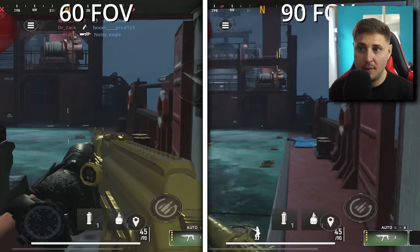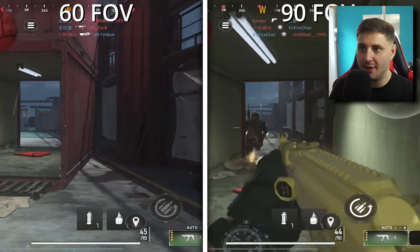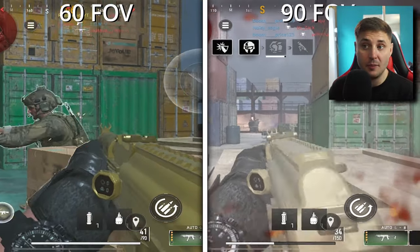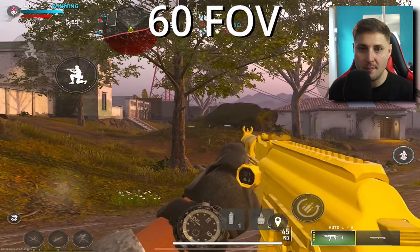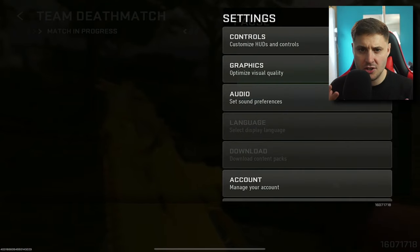We've been complaining a lot about an FOV slider — a field of view slider. Before, the gameplay felt super close and zoomed in, but now they've added it up to 90 field of view. I think they'll increase this even more, maybe to 110 or 120, but you can see the comparison video right here. It does make a massive difference. Before it was super up close — good for long range fights, but short range it was very hard to move around.